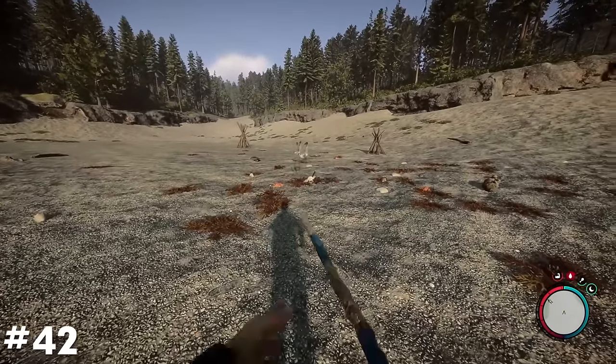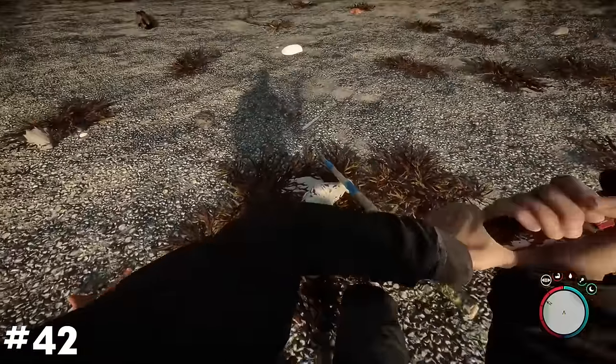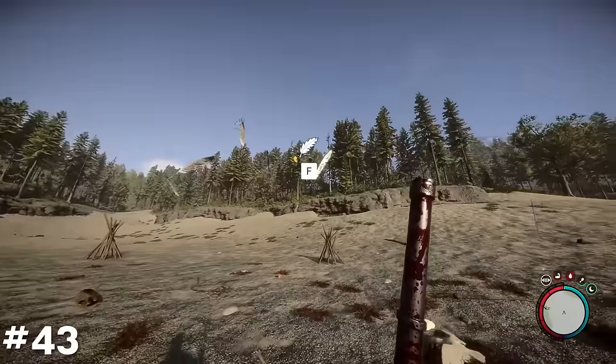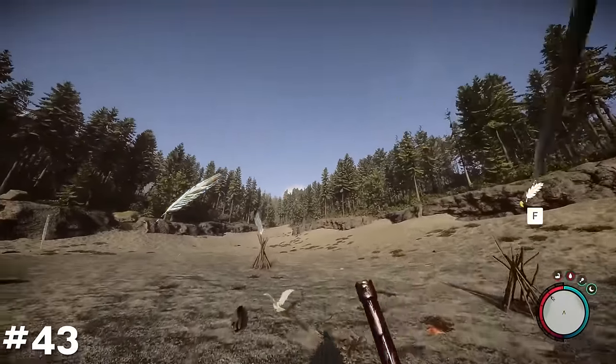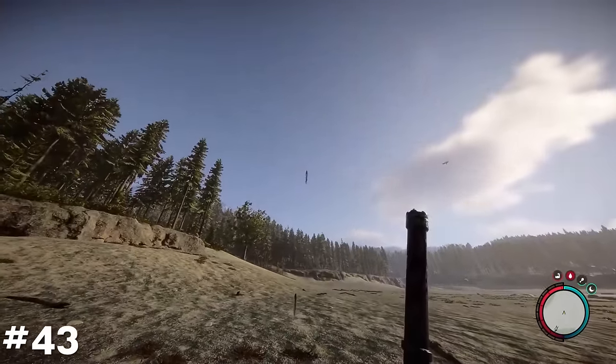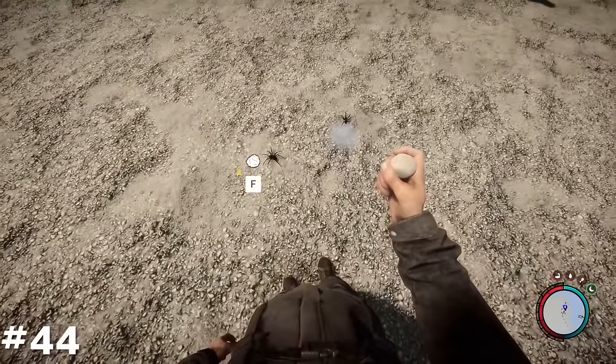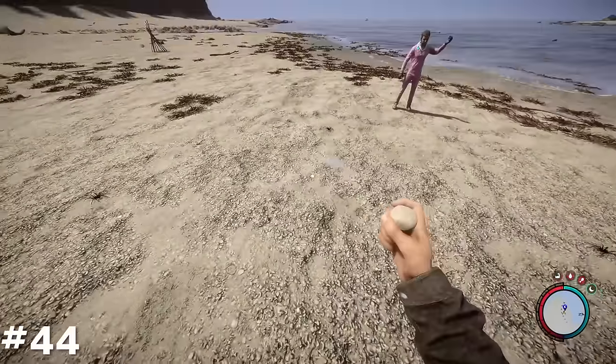Seagulls can be hit additional times once already dead for more feathers. Feathers floating in the air will physically react when bumped into, sending them flying away. Spiders will occasionally crawl from out beneath rocks when picking them up, a feature that was also present in the first game.